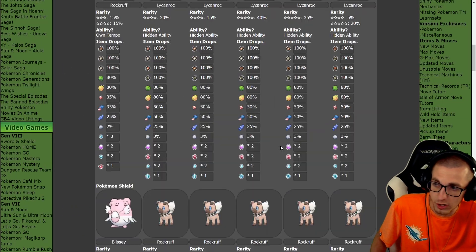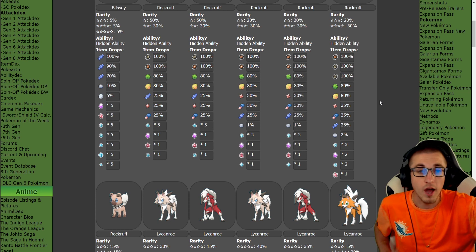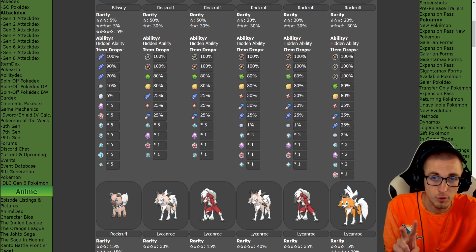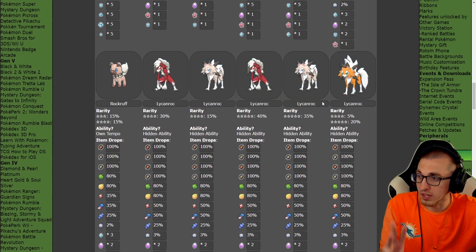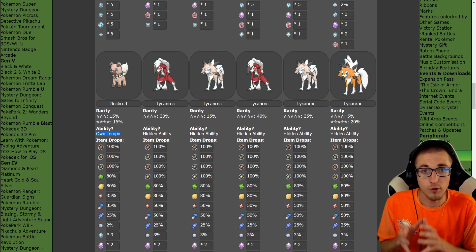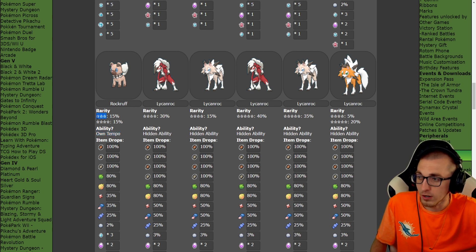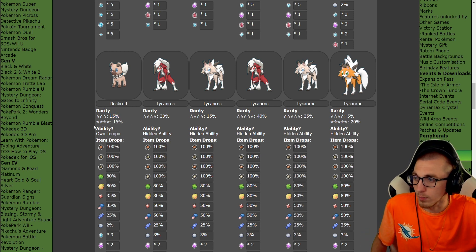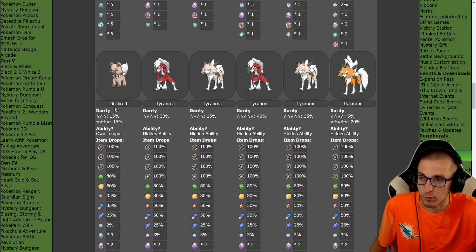Basically, you can see the rarity. Blissey is available in this den, and tons of Rockruff. Now keep in mind, Rockruff actually has four abilities. It has the two regular abilities, then it has the hidden ability, but then it also gets the fourth ability which is Own Tempo. Own Tempo Rockruff is available in this den. If you get a three-star raid, it's a 15% chance it's going to be Own Tempo Rockruff. And if it's a four-star raid, it's also a 15% chance it'll be Own Tempo Rockruff.